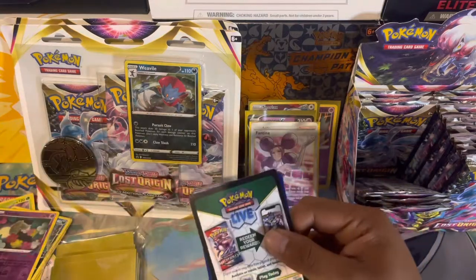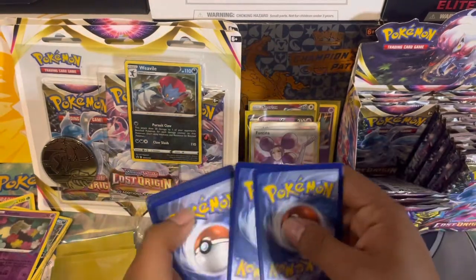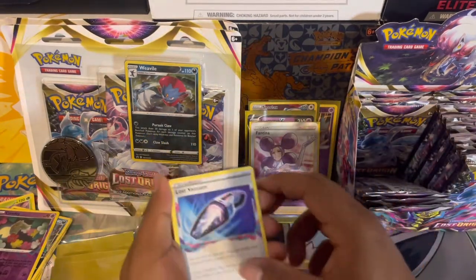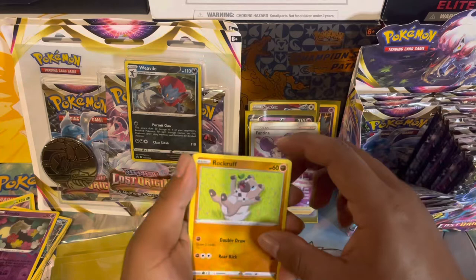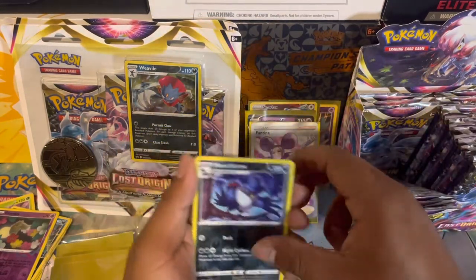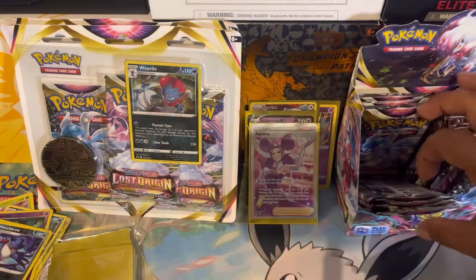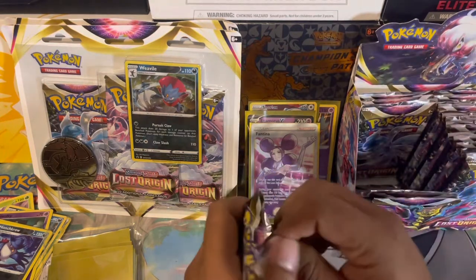We have a hit! Let's get four to the front. If we get a full art White Kyurem I wouldn't mind that at all. We've got Ambipom, Ducklett, Rockruff, Seel, Zorua, Snover, Honchkrow, and a Chandelure holographic. At least it's a holographic — I'll take that over a non-holographic, but we want something better.